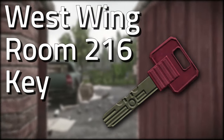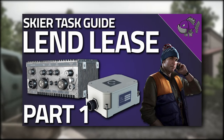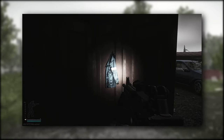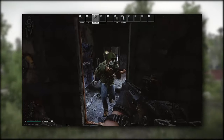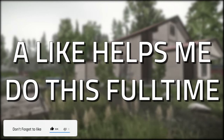Hey guys, welcome to a key guide for the West Wing Room 216 key. This key is required for the Lend Lease Part 1 quest with Skier. It currently spawns in jackets, in the pockets of bags, on Scavs, as well as on Shoreline. Don't forget to like the video if you find this guide useful.